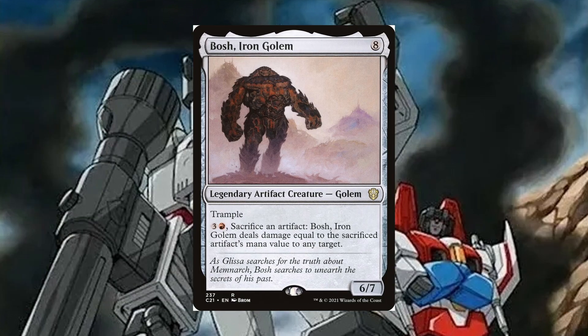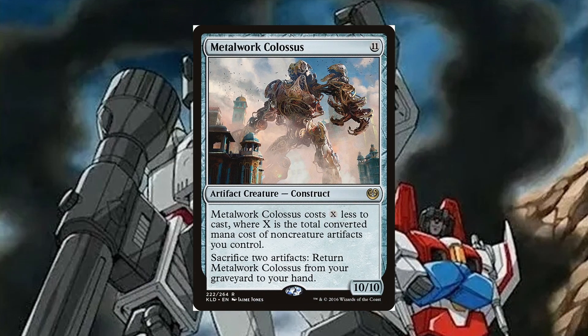Bosch Iron Golem is an 8 mana legendary artifact creature Golem, 6/7 with trample. 3 and a red, sacrifice an artifact — Bosch Iron Golem deals damage equal to the sacrificed artifact's mana value to any target. Bosch is kind of like a second copy of our commander and the original when it comes to sacrificing artifacts to deal damage. Metalware Colossus is an 11 mana artifact creature construct, 10/10. It costs X less to cast, where X is the total converted mana cost of non-creature artifacts you control. Sacrifice 2 artifacts: return Metalware Colossus from your graveyard to your hand. This card is here solely for its stats, and we can get it back from the grave, which is extra sweet.